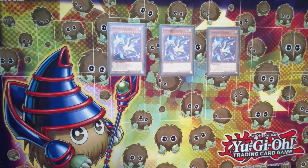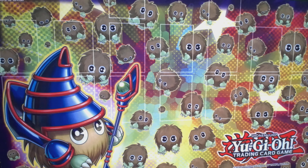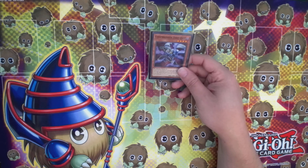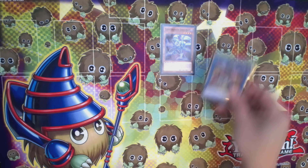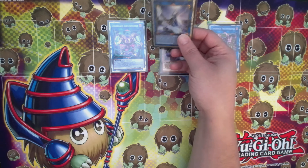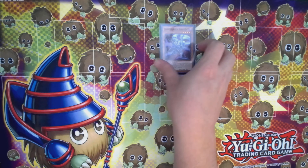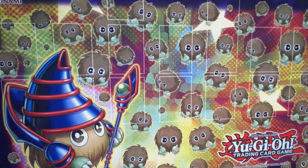We have three Parallel Exceeds — easy to summon with Formud Skipper, or if you draw one. With just two Exceeds or two other monsters you get into an easy Appaloosa, which I never see anyone talk about with Scareclaw. With this Codebreaker engine, any Link 3 with three arrows down can make an easy Appaloosa first turn. I almost never see Scareclaw playtesting end on an Appaloosa board, and I think if you're going first you need it for a negate. With this engine you can make Appaloosa with three to four negates.